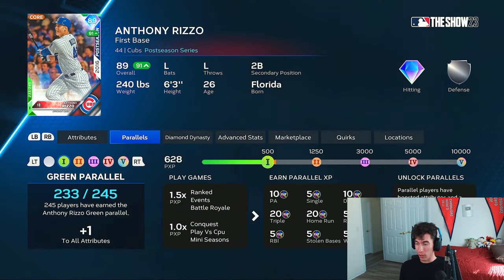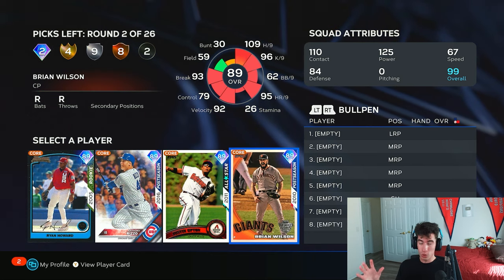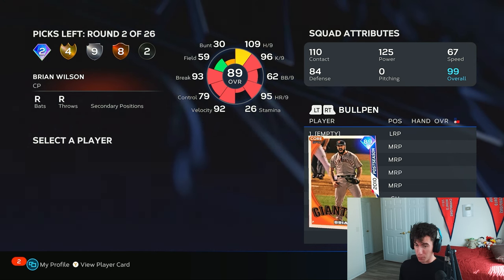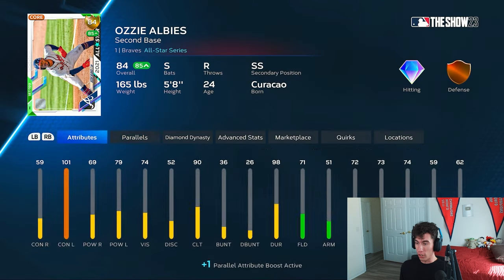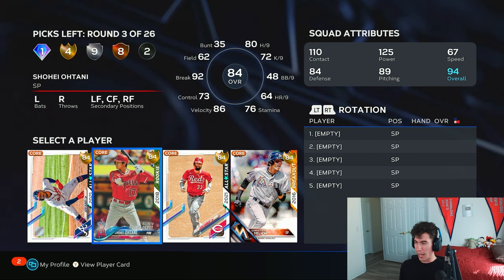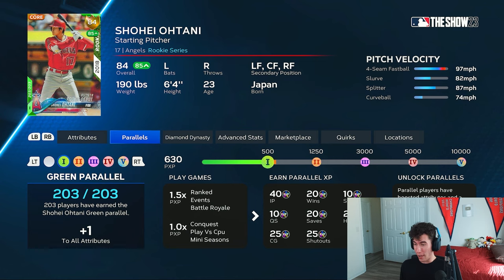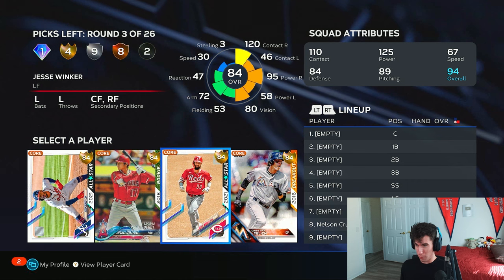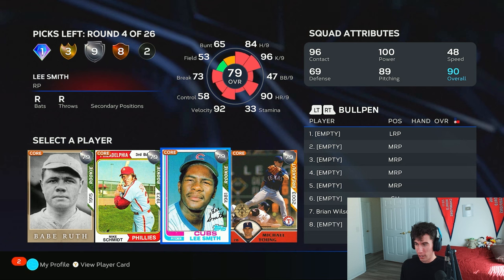Out of this diamond round I've already gotten the 500 parallel XP with Anthony Rizzo. I'm at 200 with Justin Upton but I've already used all the other pitchers — Brian Wilson's the only pitcher I have left, so I'm gonna draft Brian Wilson. I'm not sure why on these rounds it's not showing the cards paralleled, but Ozzy Albies I already got to parallel one, already got that 500. Shohei Ohtani, already got the 500, so it's between Jesse Winker and Christian Yelich. I've been hitting a lot of home runs in BR — I think I'm gonna choose Jesse Winker.